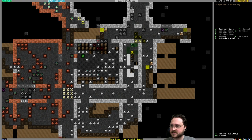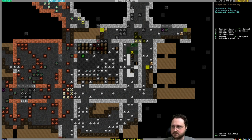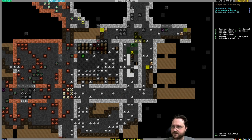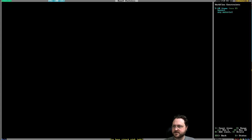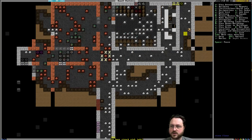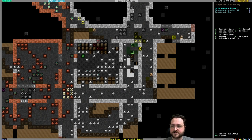Let's set up some jobs. We still have idlers. At the carpenter's workshop we want beds, some barrels, and some bins. Beds are the only thing you need to make out of wood, but the others are quite handy. Early on we'll have access to a lot of wood — there's tons of trees up there. I'm going to set up workflow designations so we always have two to four beds in our stockpile, five to ten empty barrels of any material, and five to ten bins. This is just using the workflow tool in DFHack — it automatically suspends the job when you hit the upper limit and unsuspends it when you run low.